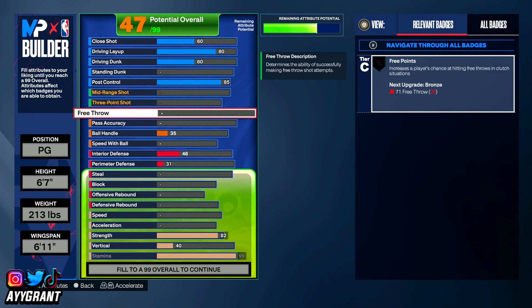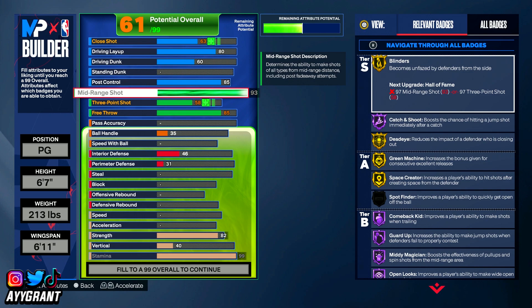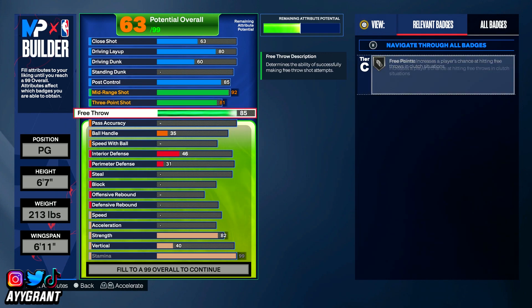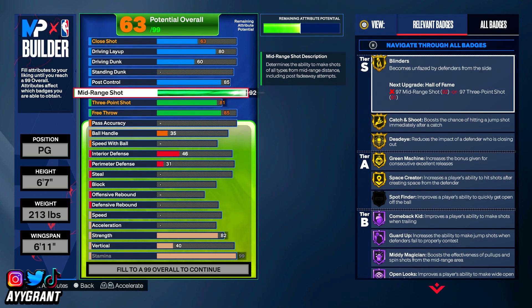Currently we are 47 out of 99. I'm going to put free throw to an 85 — you should get free points on silver for that. Mid-range shot: if y'all want to unlock all the jump shot animations, put your mid-range shot to a 92. For three-point shot, if y'all want limitless range on bronze, put it to an 85. But for right now I'm putting mine to an 81. With 85 free throw, 81 three-point shot, and 92 mid-range, we should have a balance of about 86 overall for shooting.